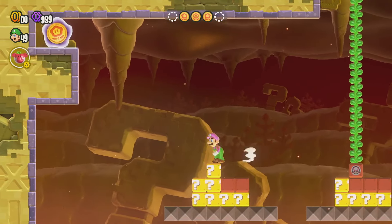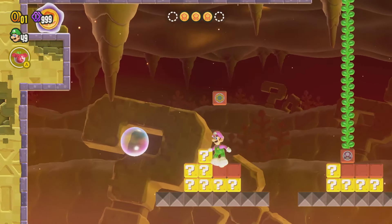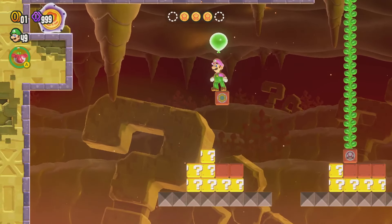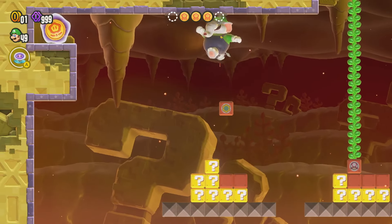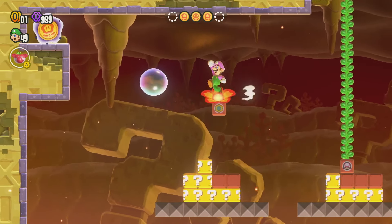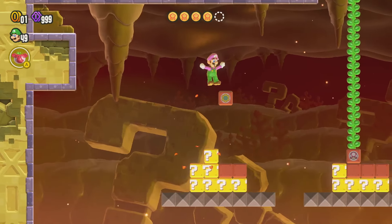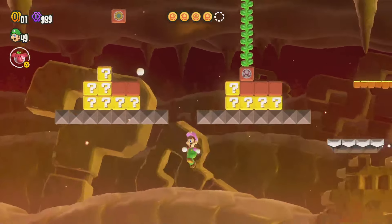We also could come up this way — I think maybe you want to use the drill power-up to get up here. Or you could just use that hidden block there, and then switch to the drill power-up. You could just bounce across like that with bubbles, but the drill does make it easier. You can just jump into the ceiling and then go across with the drill.